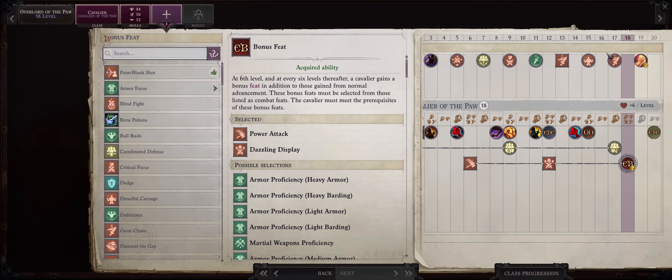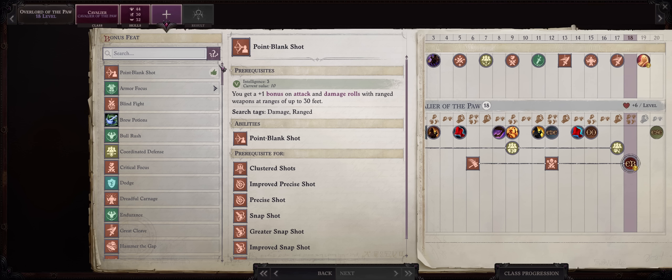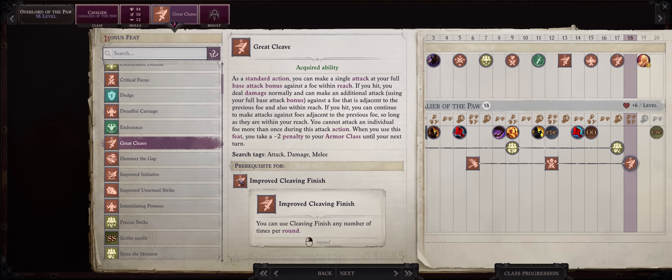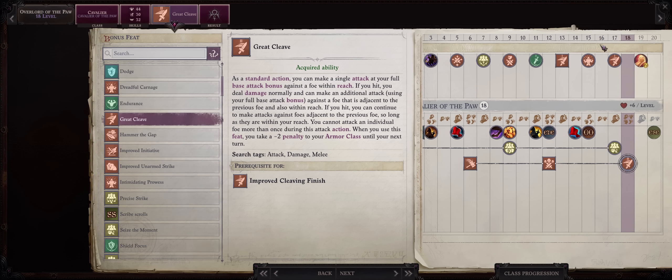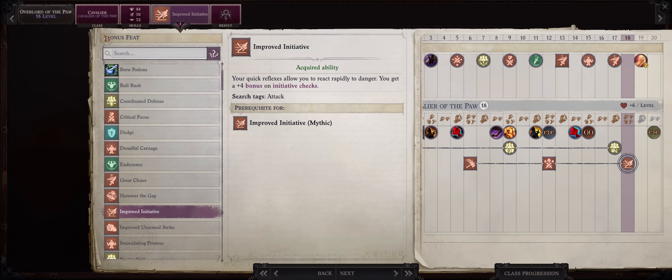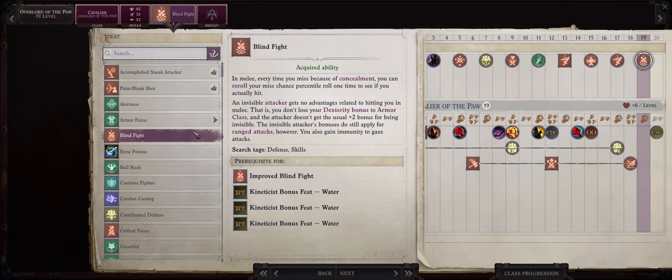For your level 18 feat, we have pretty much run out of the most important feats. You might as well go for Great Cleave and after that Improved Cleaving Finish, since we do such high damage on a single attack. Or you can pick Improved Initiative here and then at level 19, Blind Fight. As I don't think we really need Improved Cleaving Finish, I'll go for Improved Initiative, just in time for the chapter 5 battles. Then at level 19, Blind Fight — the main reason is that there are some annoying enemies including the final boss that have concealment sources that cannot be bypassed by the True Seeing buff, so Blind Fight will help against them.